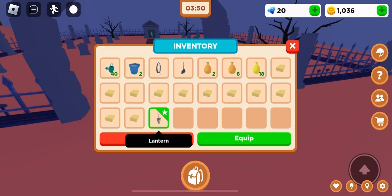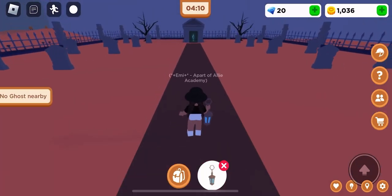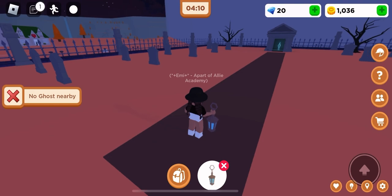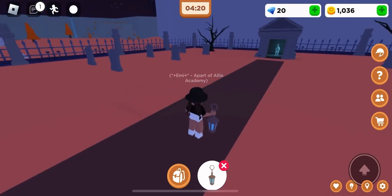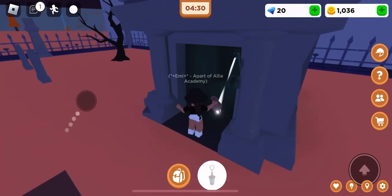I'm just riding to the cemetery. If you don't know how to get the ghost horse, you have to ride to the cemetery — just follow where I went. It's kind of like red light green light, so when the ghost appears you have to stop. If he sees you moving, you have to go from the start, so just slowly go up.